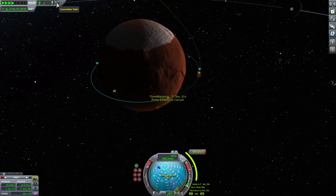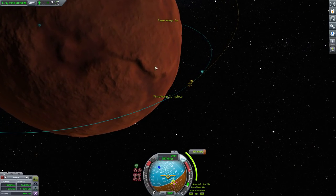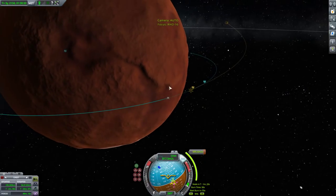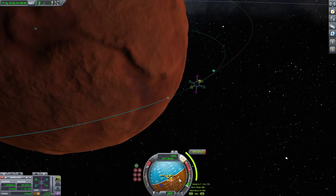There's probably a lot more science I could have gained out of my Duna visit, using science storage containers and getting EVA reports from every possible elevation. It's just not how I particularly like to play. It would be more completionist, of course, but it's damn boring sometimes.